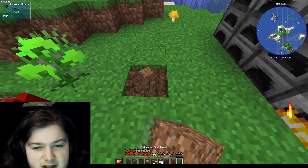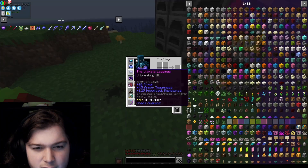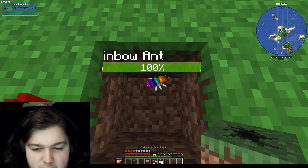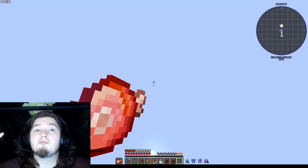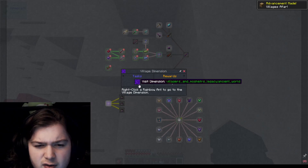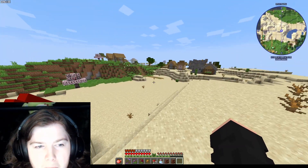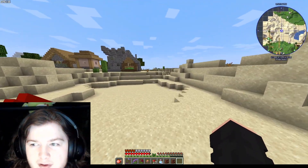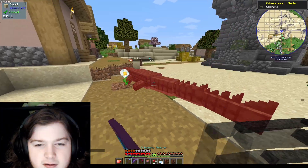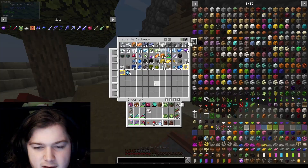What we can also do is put this rainbow ant nest down and go to the rainbow dimension - or the village dimension, rather. Are these guys unbreakable? I forget. I want to keep that so we can make sure to get back. Now we're in the village dimension. These are cool houses and stuff. Hello, crocodile - Alex mobs, cool. I'll put all that stuff back in there.